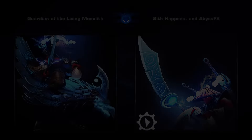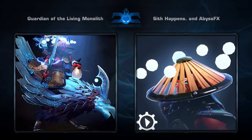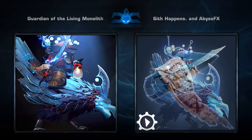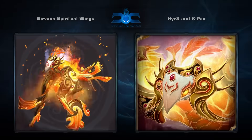Fifth is the Guardian of the Living Monolith set for Disruptor, created by Sith Happens and Abyss FX. It comes with six items, including a very flashy robotic mount, which has to go down as one of the best for Disruptor in quite some time. Overall, a very cool concept with excellent execution.